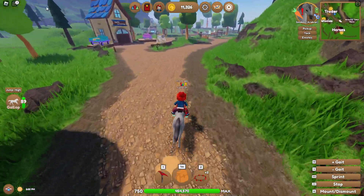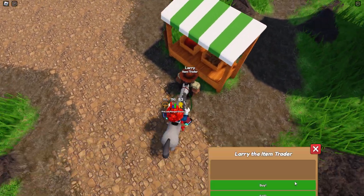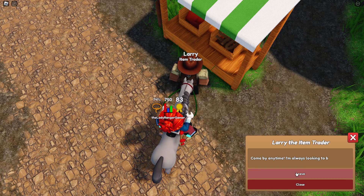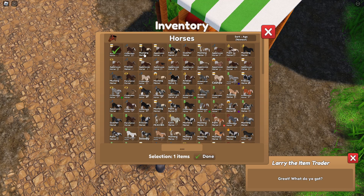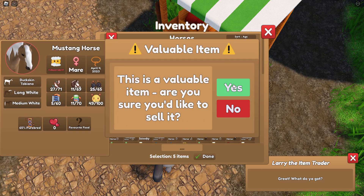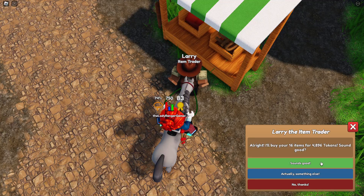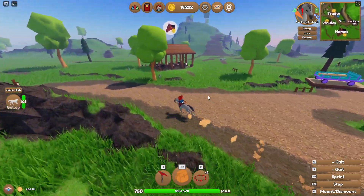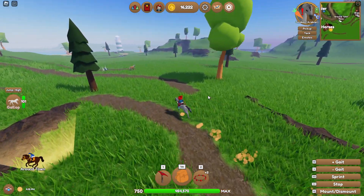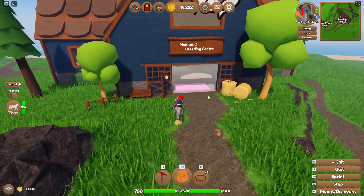I think we'll pop to all the islands and check what's for sale. Sometimes you can find something really rare randomly — I found a spotted black starry spot on Volcano, which I hate to admit because Volcano is my least favorite place. I'm going to sell some of the ones we bred the other day. Five thousand — that's not too bad. You do lose money with breeding because it costs a lot to breed a foal and then sometimes it's not worth much.